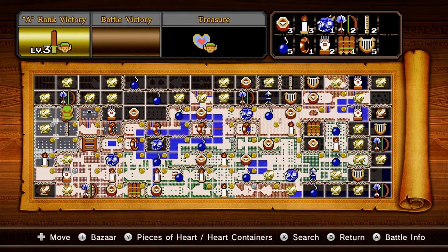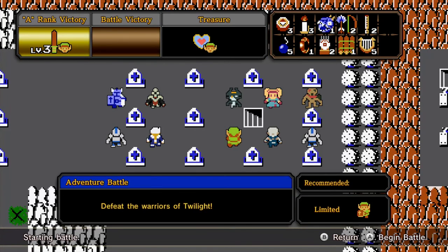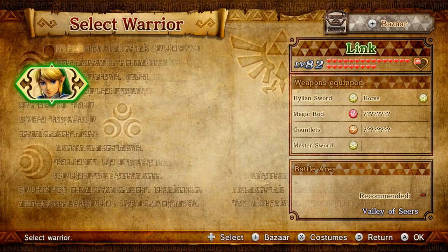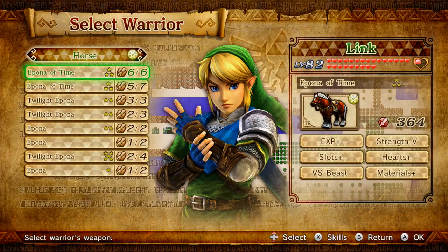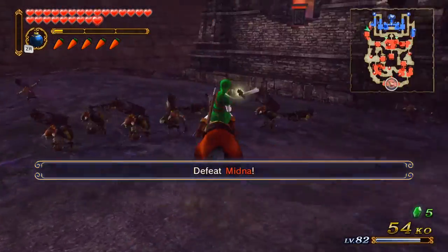Welcome back to Let's Play Hyrule Warriors - the Adventure Map! In the last episode we used Zant and beat the crap out of everything. This episode we're getting Link's sword to level three - it's all powerful. We're gonna be playing as Link and I apparently need to defeat the Warriors of Twilight. What better way to get a level three weapon than to use a level three weapon!